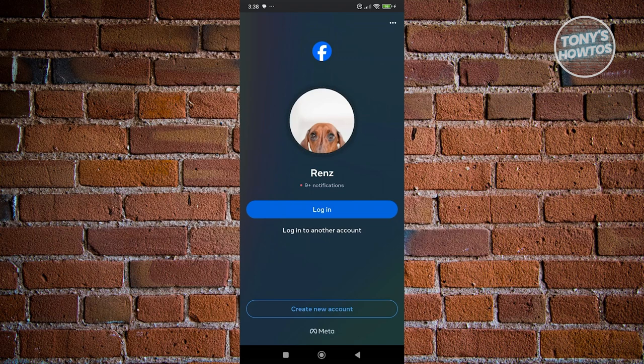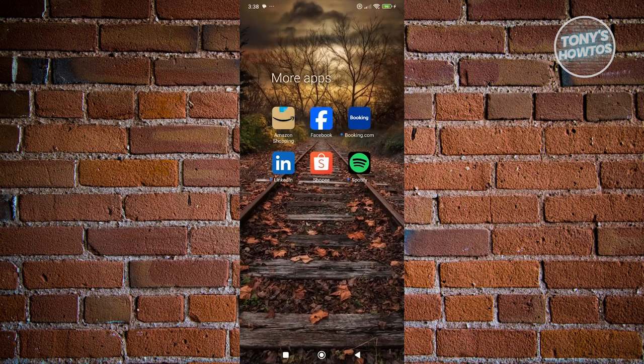Enter all the required details and basically create your Facebook account. If you're not sure how to create a Facebook account, we have a bunch of tutorials on our channel you could refer to. Just proceed with creating your new Facebook account, and once it's created, you can use that new Facebook account to log in.